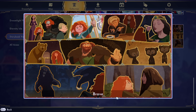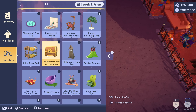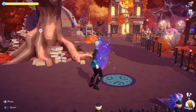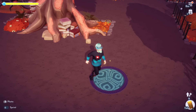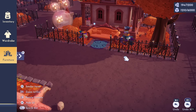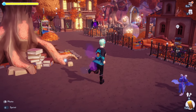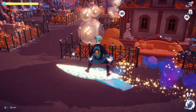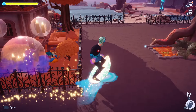Moving on to Brave — the item is kind of what you expected. We ended up getting the Change of Fate Rug. When you place it down it's not super large, but it does look nice, and it looks like the exact same one that's in Merida's house. I'm a huge fan of any of the rugs in the game. The more options we get for rugs the better, especially while using them in Dream Snaps or at the entrances of stores.